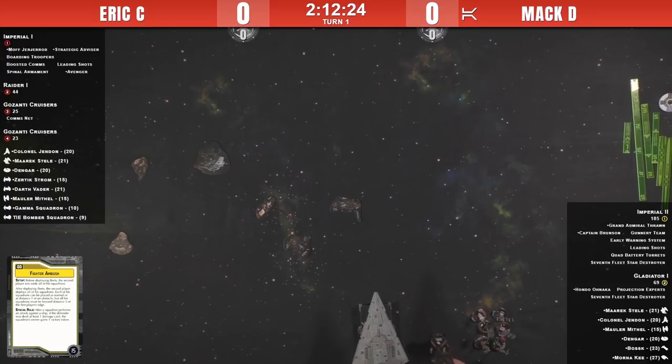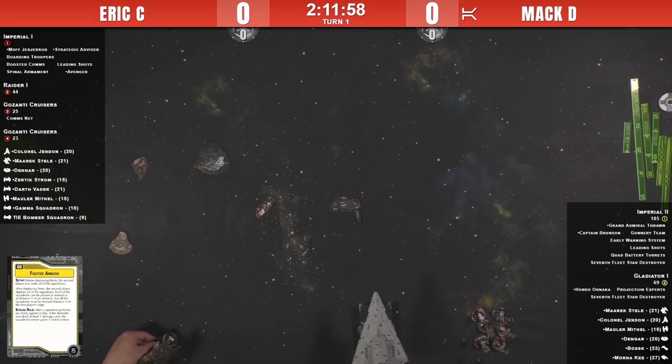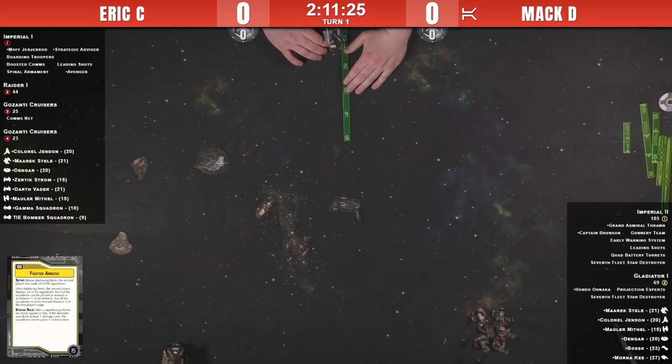It's either Fighter Ambush, Fire Lanes, or Contested Outpost. The downside is that you lose a deployment advantage because you're not allowed to place your squadrons down until you've placed all your ships down, and oftentimes they end up way out in front of your ships, out of command range. You can still deploy them normally, so you do lose some advantage. But the hope is that your squadrons are going to be so much better than theirs.